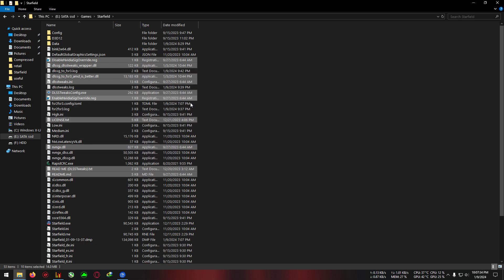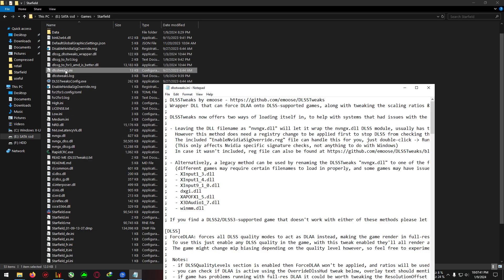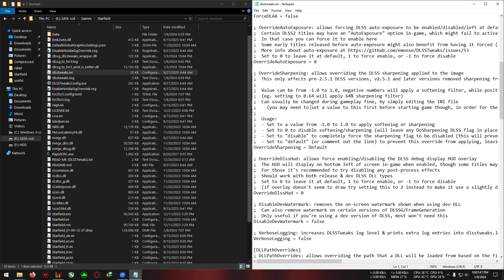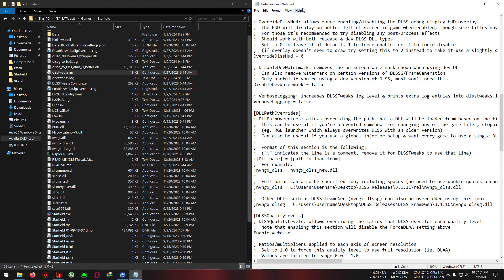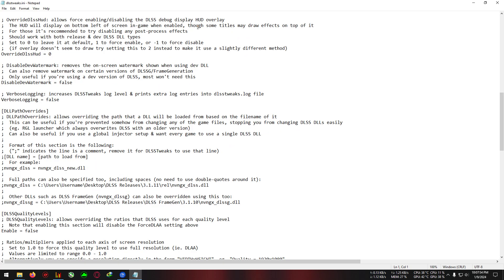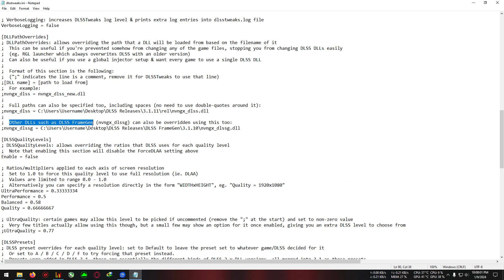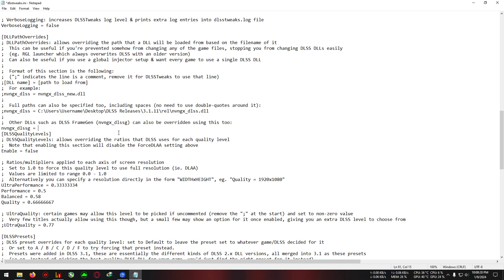After pasting the files, go to the dlss_tweak.ini. This is the same step as any other FSR 2 DLSS mod, so you can skip it or follow me step by step. Open the dlss_tweak.ini and go to the middle section. Find the line called 'other dlss such as frame gen,' then go to the line below it. Delete the semicolon from that line — just the semicolon, nothing else — then select the path and delete it too. Don't delete the space before the C.